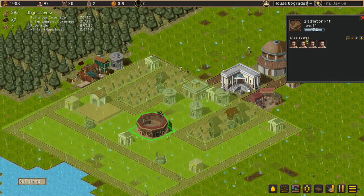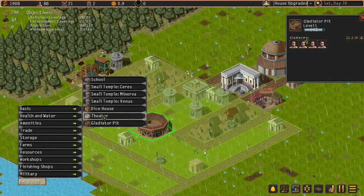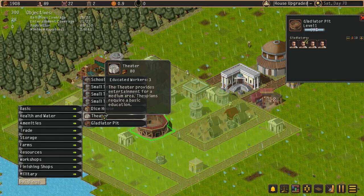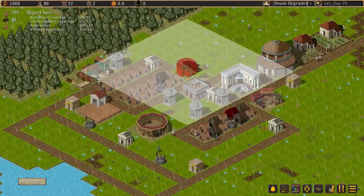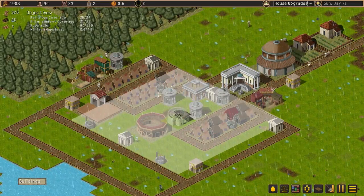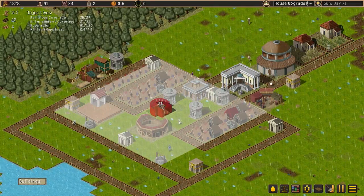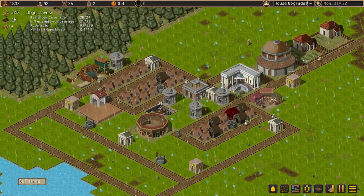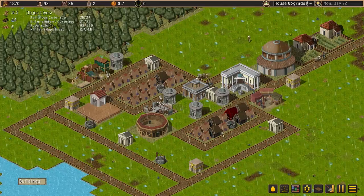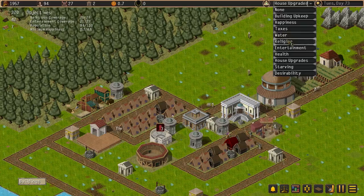Entertainment coverage is now low, which shouldn't be because we've got the Gladiator Pit. Let's have a look at amenities. The theatre provides entertainment and happiness — does it come with a catchment area? Yes it does. There's a way we can spread this so everybody gets a piece. That actually gives everybody a piece. We need to try and keep entertainment centralized so everyone can be attached to it.